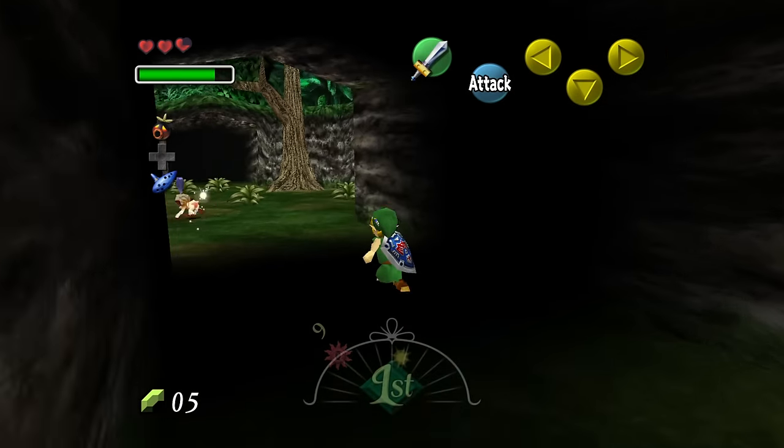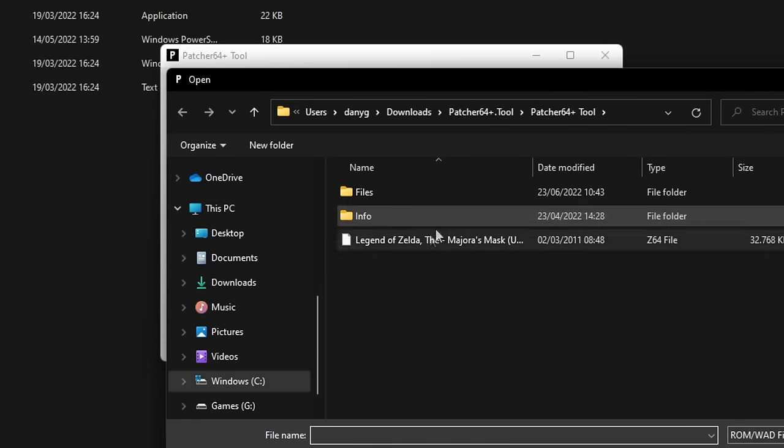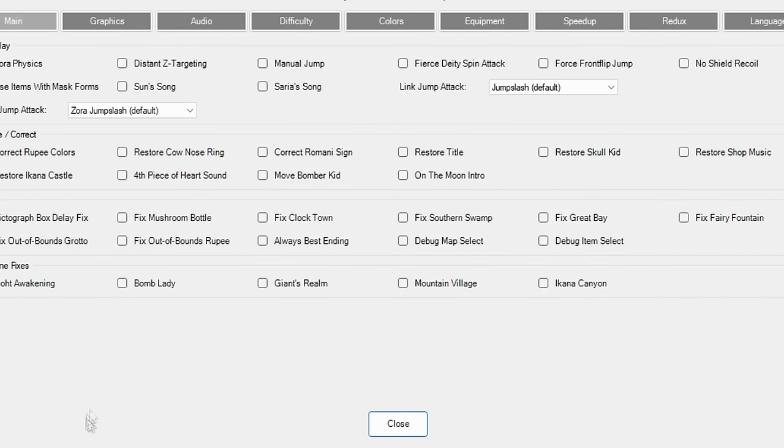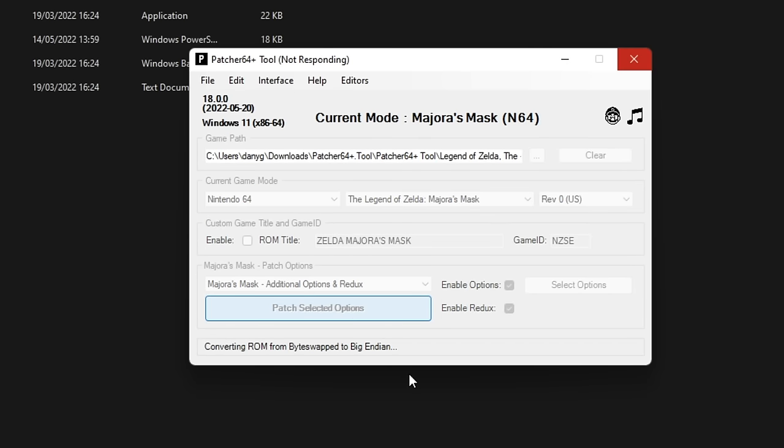Installing the Redux mod is really easy. You just need to download the Patcher64 Plus tool, insert your ROM or WAD file, choose which features you want, and then patch it. Throughout the list I will mention which consoles and releases support this mod.